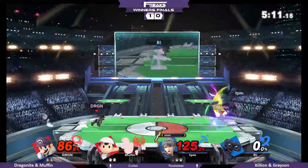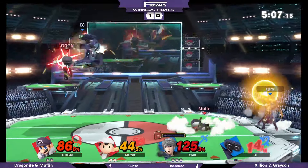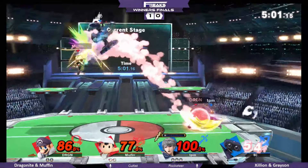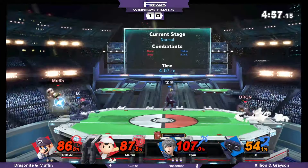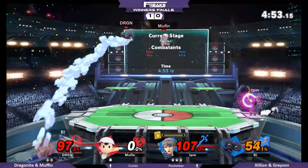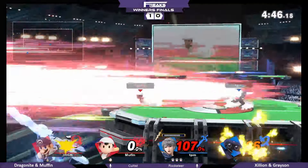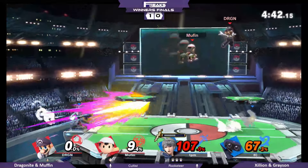He just got taken out by his own partner's Thoron, so it's looking a little bad for Zillion and Grayson. It's kind of got a lot closer than I'd like it to be for Zillion right now. This is what we were talking about — you don't really want to play Bowser because it's a big body, and both these players are already playing their best characters. That was such a good off-stage edge guard by Grayson — okay, that like gave them the lead. They just pulled it together.